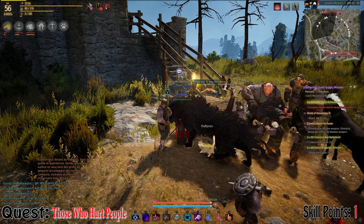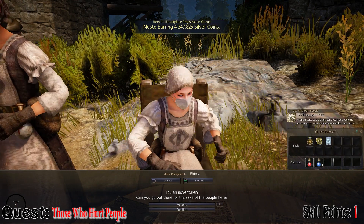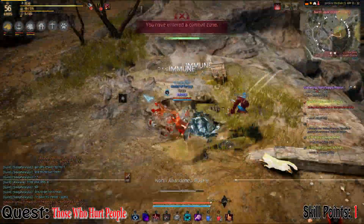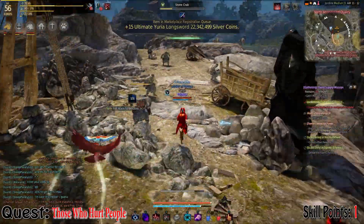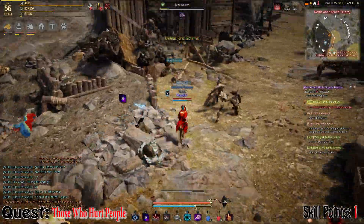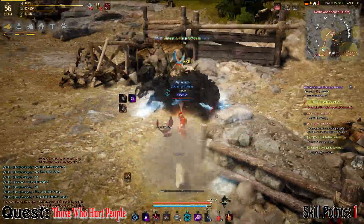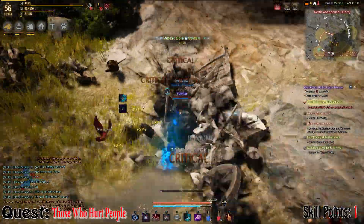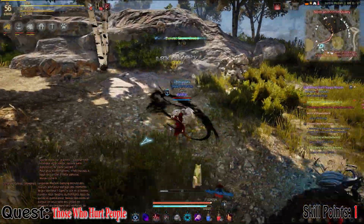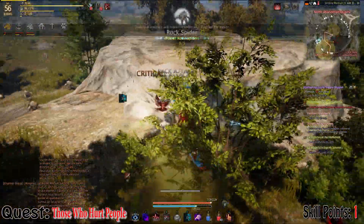For the quest 'Those Who Hurt People', we're going to look for a nurse called Priya, who is just north of Keplan. When you go speak to Priya, she's going to tell you she wants to get some revenge on those who hurt people, and she'll give you a quest that gives one combat skill point. When you get the quest, you're going to have to kill a range of things: ten junk golems, ten golem spiders, ten stone crabs, five rock spiders, and five sharp rock spiders. Compared to a lot of these other quests, this felt like quite a lot of killing for only one combat skill point.